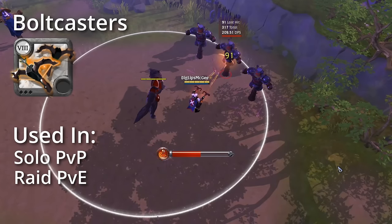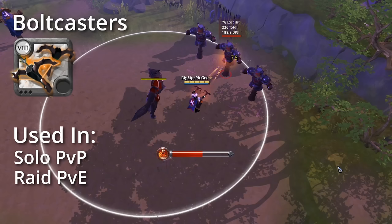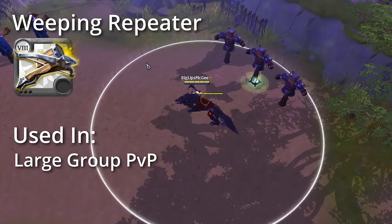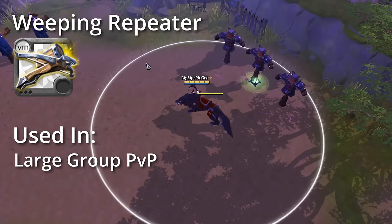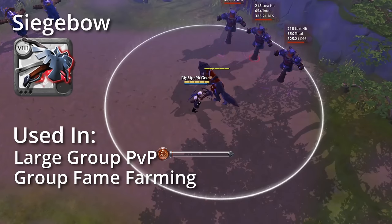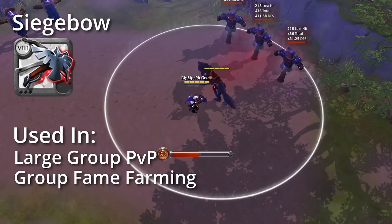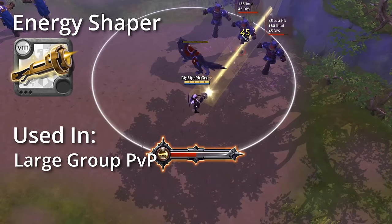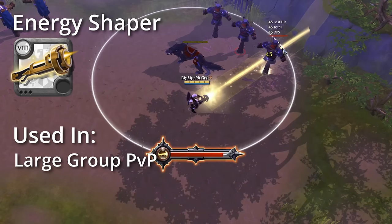Next is Boltcasters, which rapidly fire bolts against a single target, ramping up in damage over time — good at solo PvP and raid level PvE. The Weeping Repeater lays down a landmine on the ground that deals big damage in a large area of effect if an opponent triggers it, mainly used in large group PvP. The Siege Bow shoots out volleys of high damage arrows that deal %HP damage, mainly used in large scale PvP and group fame farming. Last but not least for Crossbows we have the Energy Shaper, which shoots out a high damage, slow moving beam that melts enemies — mainly used in large group PvP.